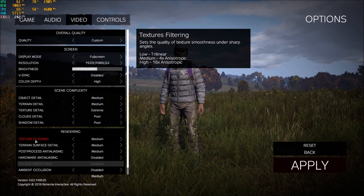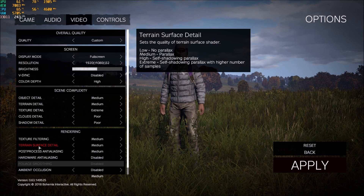Rendering texture — your texture filtering — go with medium. I am losing a lot of FPS and my FPS are not stable with high, so play at medium at 4x, and if you have an entry-level computer put this one at low. Terrain surface detail: play medium or low, don't play high or extreme because you will have self-shadowing and those are pretty intensive on resources.